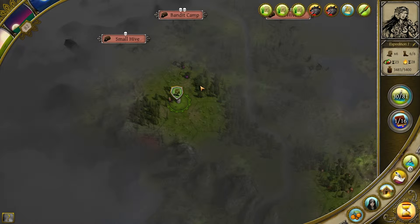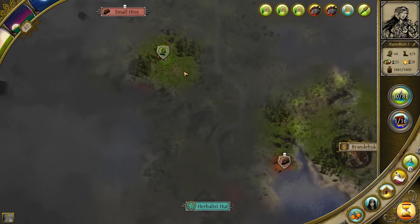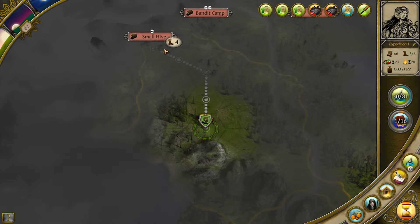Good day and welcome, my name is Hondas and today we are playing Via The Awakening. We left off with a giant cluster of hives around this area, so we're clearing that out. We're just going to go this way — there's nothing here, not a hive, so it must have moved.